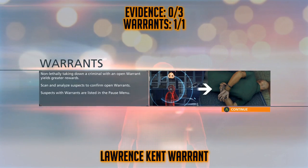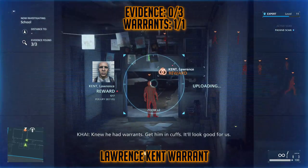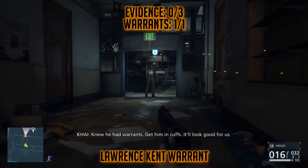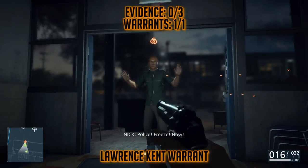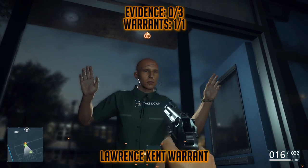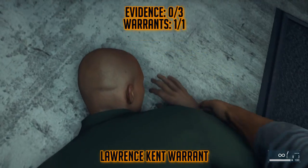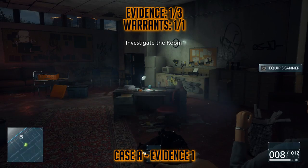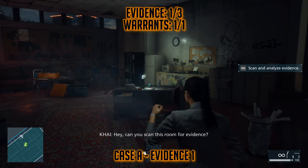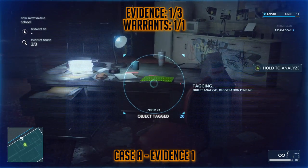Because this is episode 1, Back to School, the warrants and evidence are very easy because they are kind of part of a tutorial. For warrants, what you're going to want to do is stealthily approach an enemy that has a warrant. To find out if they have a warrant, you will need to use your scanner and scan and analyze them. You'll want to sneak up behind them, show your badge, and then arrest them in order to get 1000 points. You can also get a warrant takedown if you use your taze gun, but you don't always have that available.